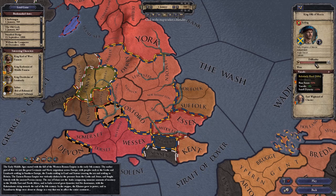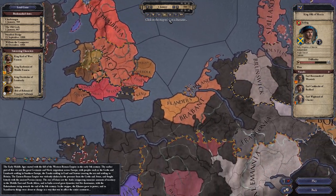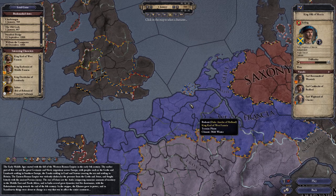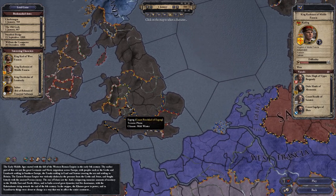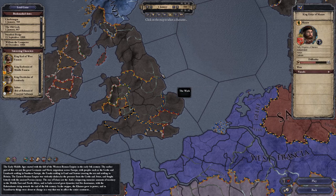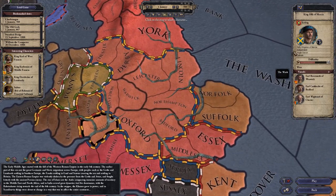Now as you can see here it's got a difficulty rating. Difficulty always has a base score of 50% and then for every vassal you have it reduces the difficulty, and depending on how small your dynasty is it makes it a little bit more difficult. So if you were playing someone who was absolutely massive in terms of power, someone like the King of France, then it becomes quite easy. If you're playing as a one province minor, it does become much more difficult.